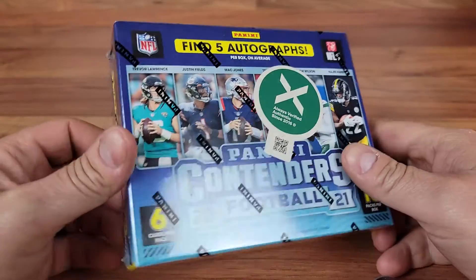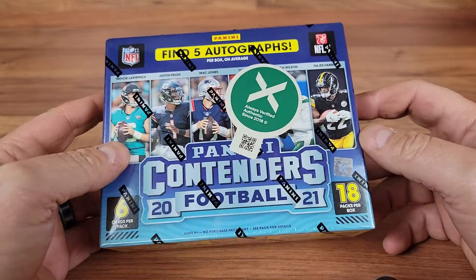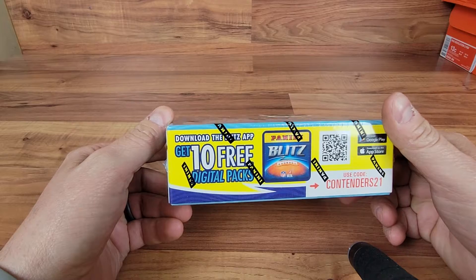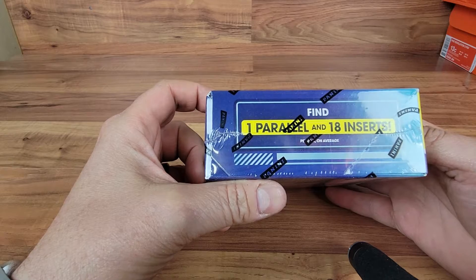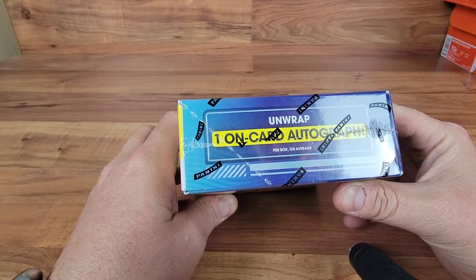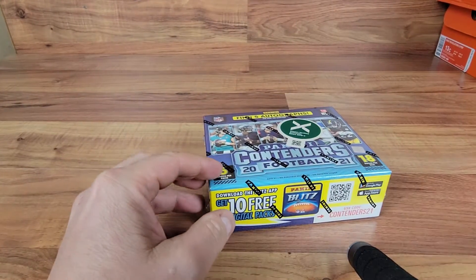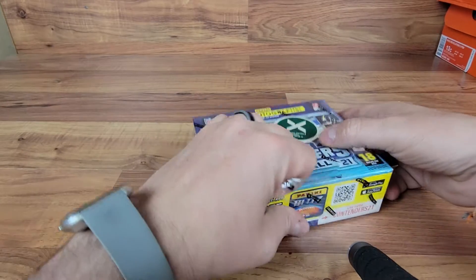Contenders football hobby box - we are back, going to open up another box here. Got five autos in here, looks like there's going to be 18 packs with six cards per pack. One parallel, 18 inserts per box on average, one on-card auto per box, and a bunch of inserts and parallels.